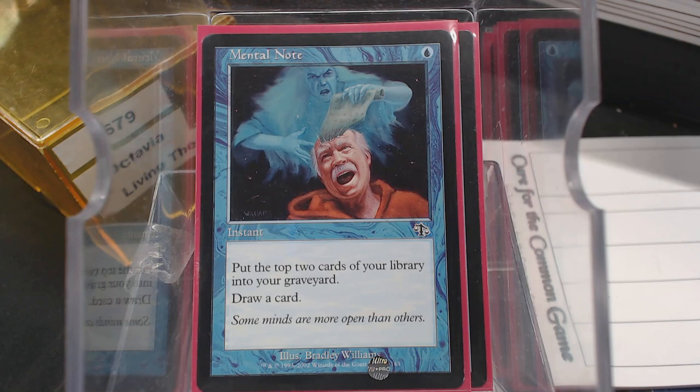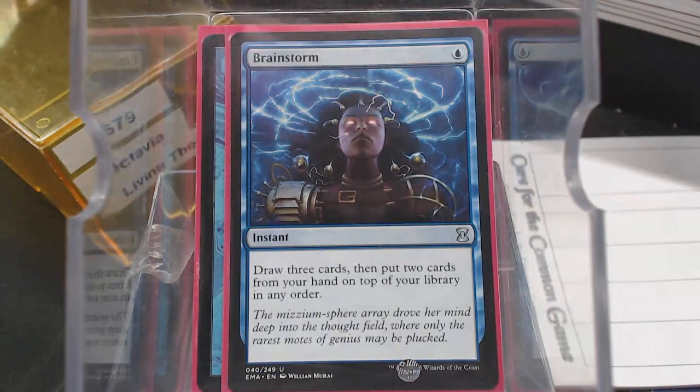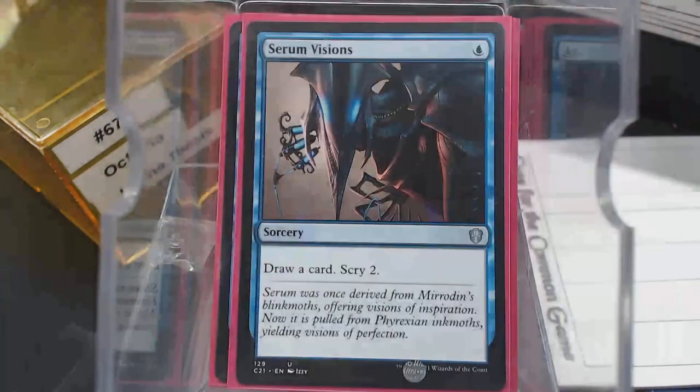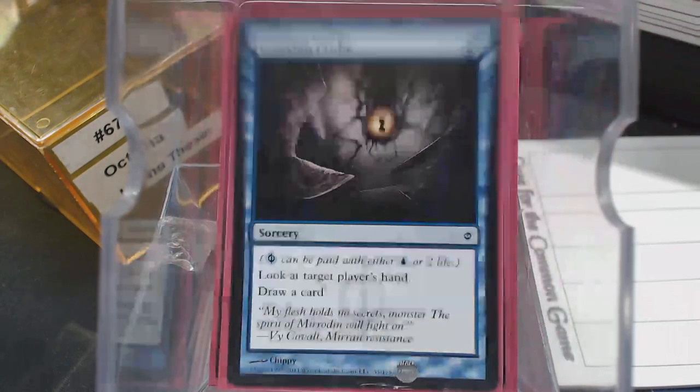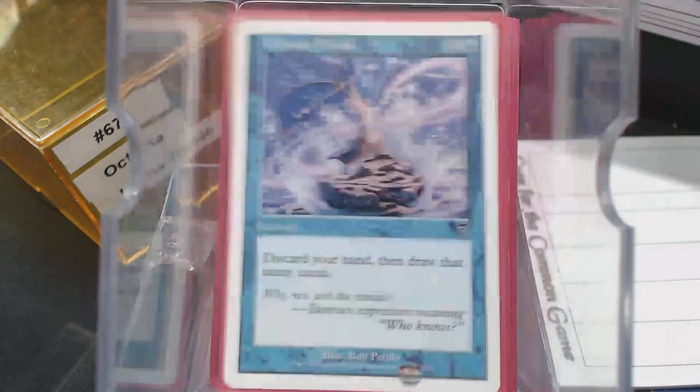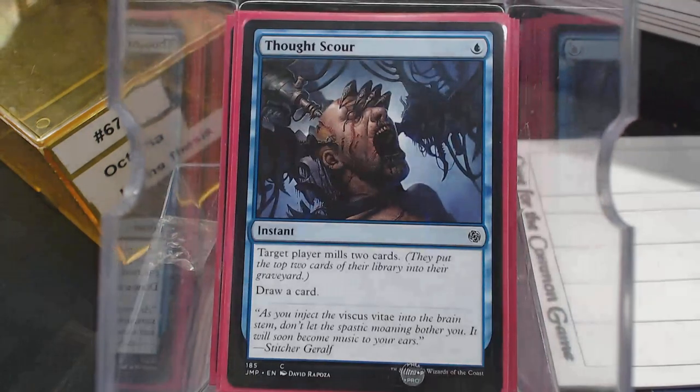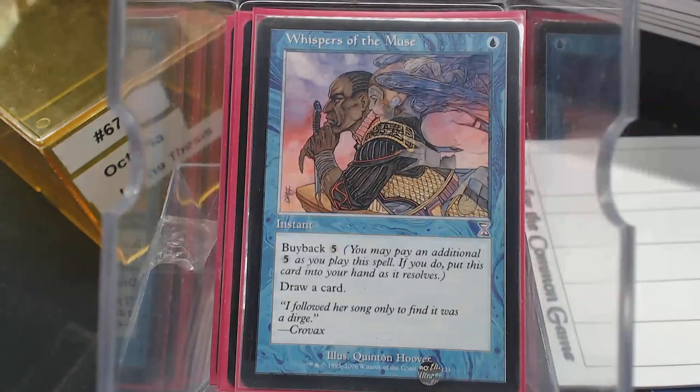Now we've got the bombs: Brainstorm, Ponder, Opt, Serum Visions, Gitaxian Probe, Tolarian Winds. But we've also got Thought Scour and Whispers of the Muse — it just draws a card. Yeah, if it's late game that's fine, you might buy it back, but we don't want to buy it back in this particular deck. We want this to be in the graveyard.